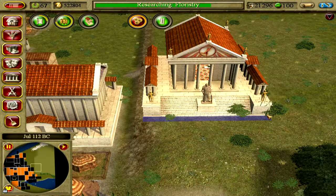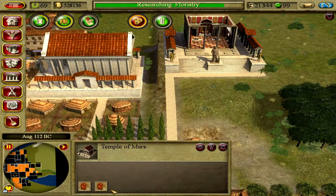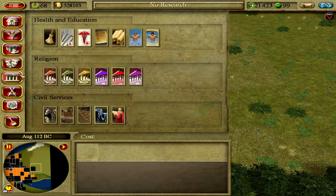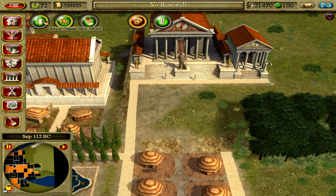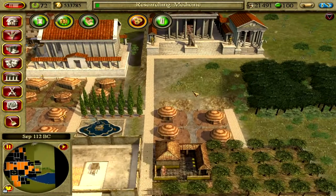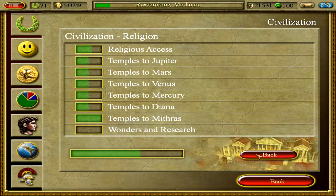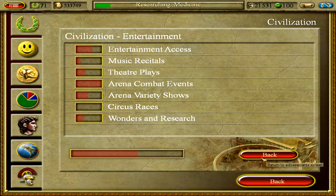What I'm going to do is build the temple, get that civilization rating correct, and once that's correct I'll triple speed until I have the appropriate amount sorted. Floristry has been researched. 'Hail Governor, what would you like to research next?' — Religion is better. Entertainment is also still pretty good.